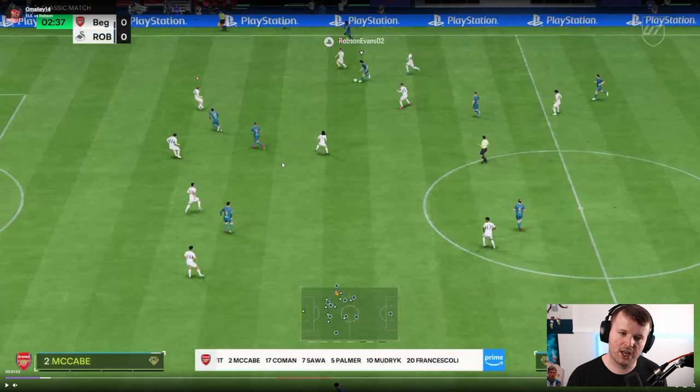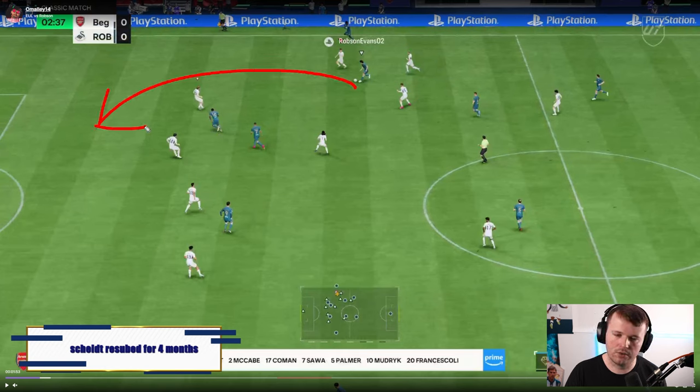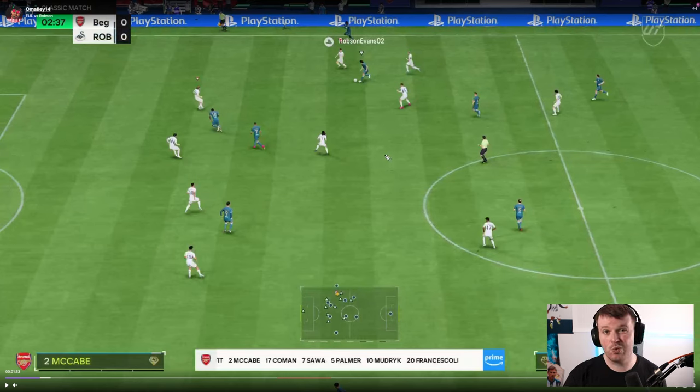There isn't any sort of pressure there. The centre-backs are in a good line and there's no immediate threat in behind — neither player is making a run for him to play the ball over the top. So a feature I don't think enough people use in this sort of area is where you double-tap and hold R1, or RB on Xbox.